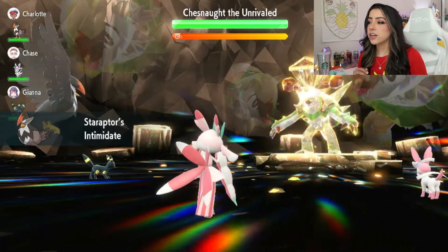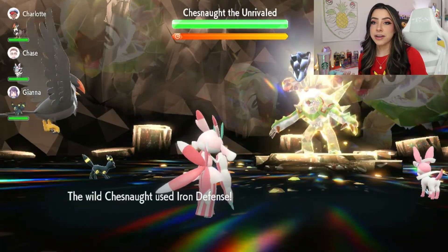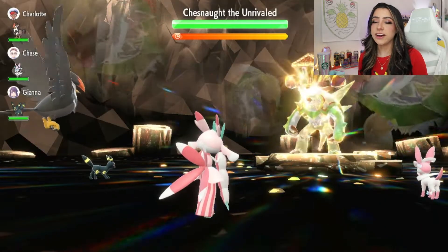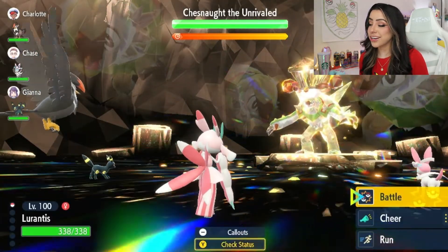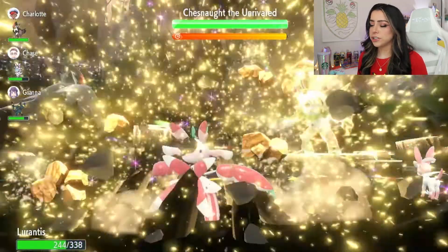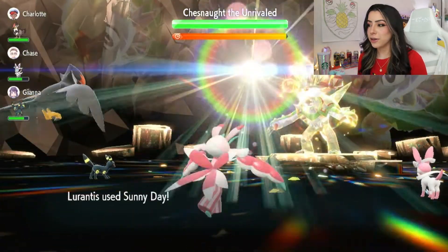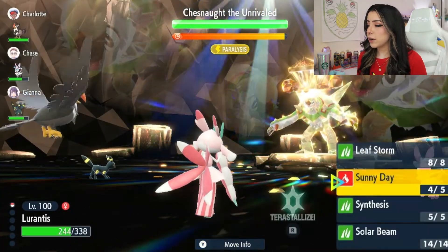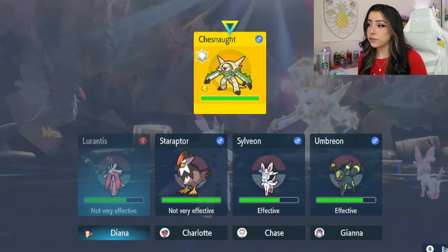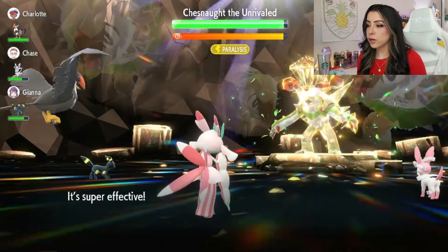So like I mentioned, the first thing that Chestnut is going to do in this raid is set up Iron Defenses. That's why this raid can be a little bit more annoying if you bring a physical attacker. But I'm going to go ahead and set up Sunny Day. Stone Edge definitely did a little more damage than I would like, but it's fine - we have a Shell Bell and we always have Synthesis if we need. Now that we have Sunny Day up, I'm just going to start setting up with my Leaf Storms.